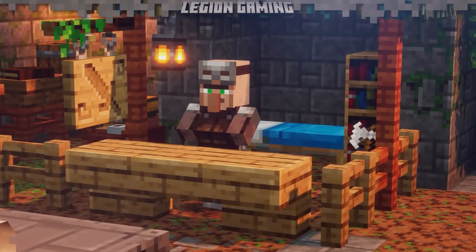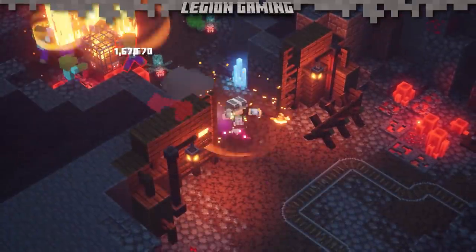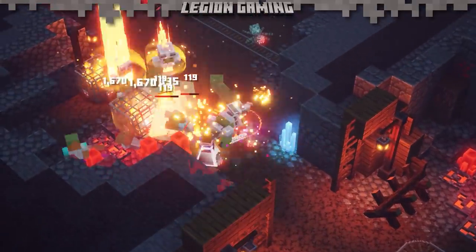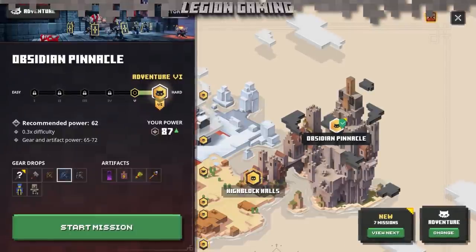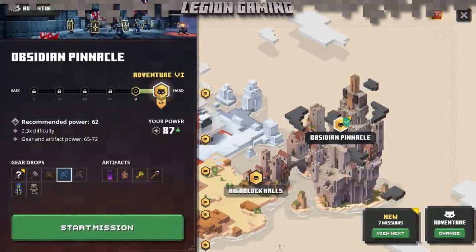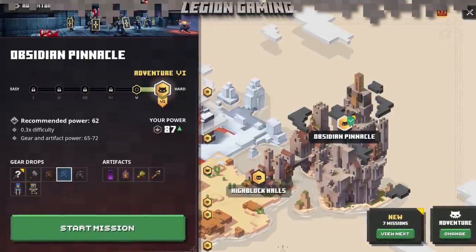We unlocked the Firebrand from the Blacksmith, but you can unlock this item in other places as well. Unique items are upgraded versions of their regular counterparts and can be found in the same zones. For example, if you wanted a unique heavy crossbow, you'd look in Cacti Canyon, but you could also find one in the Obsidian Pinnacle. So if you're looking for a specific unique, start by searching the map and identifying its common counterpart in one of Minecraft Dungeon's biomes.